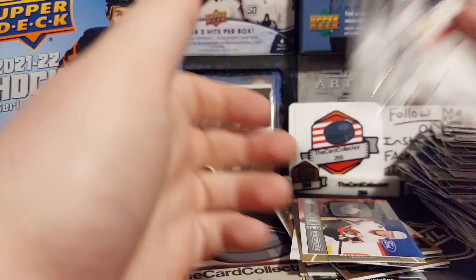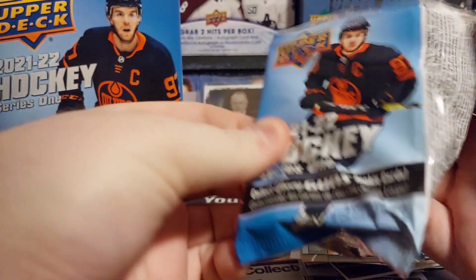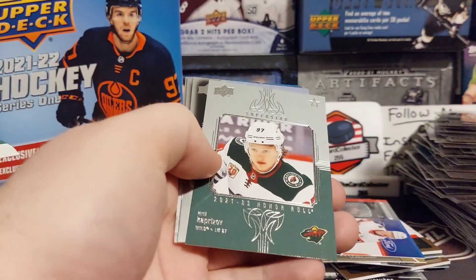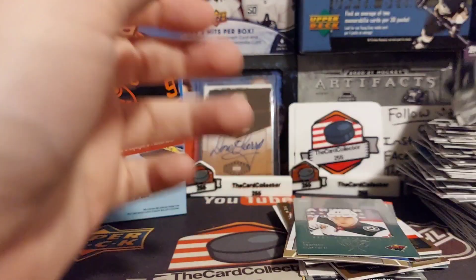Rookie retrospectives — it feels like it has a jersey card in it again. We got another Caprizzo on a roll, portraits, Boquist, Theodore.